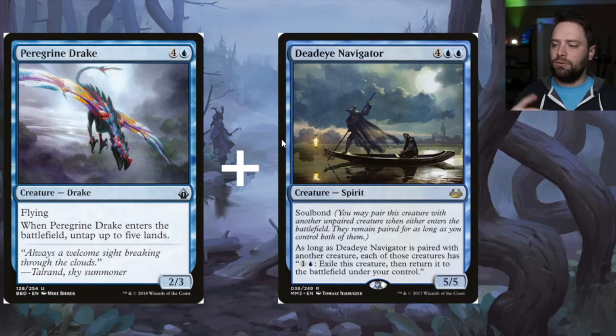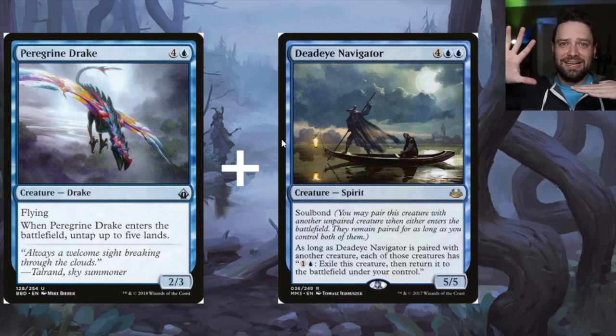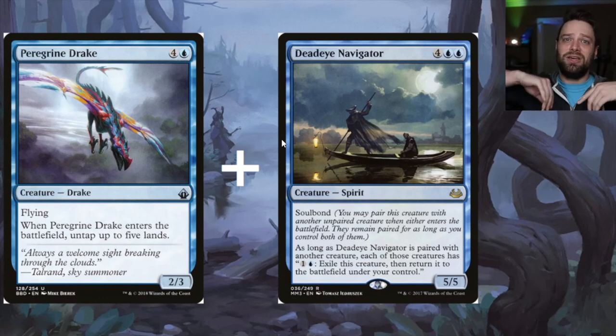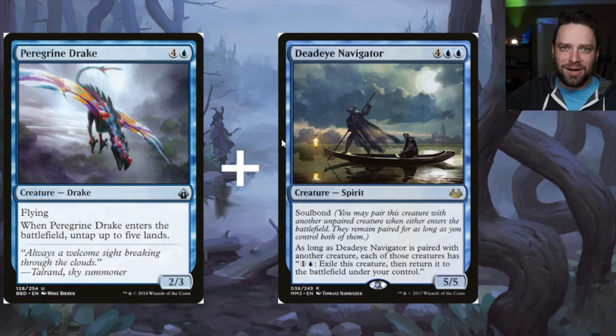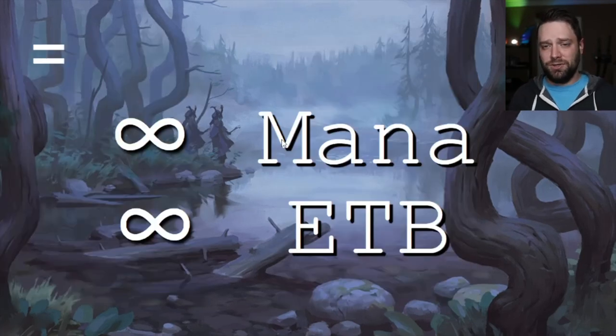As long as Deadeye Navigator is paired with a creature, each of those creatures gains the ability: one blue, one generic — exile this creature, then return it to the battlefield under your control. Pair Deadeye with Peregrine Drake via soul bond. You pay two mana to flicker Peregrine Drake, it comes back, untaps five lands — you have three mana floating. Pay two again to flicker it, get five more untapped — six mana floating. Repeat the process for infinite mana and infinite ETB triggers.